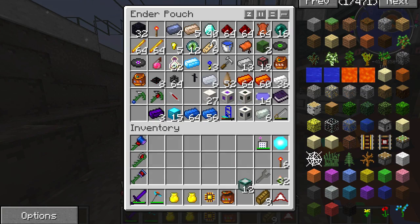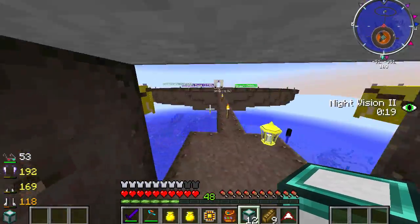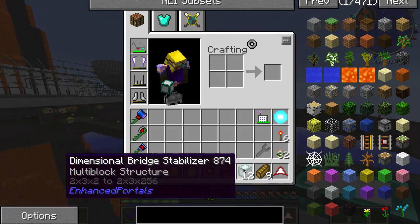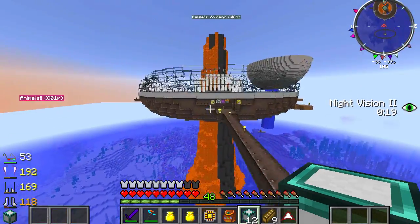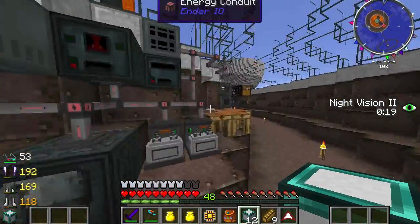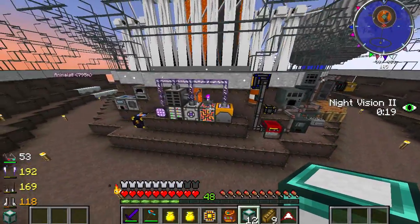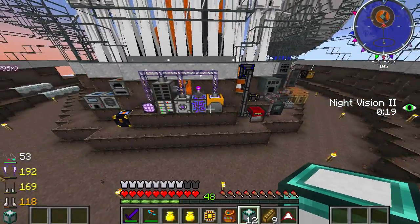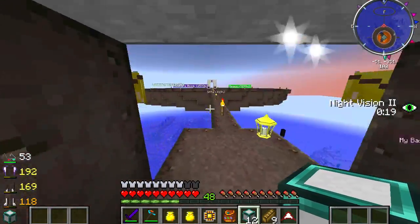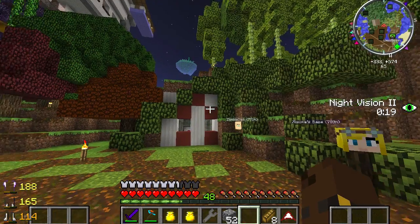I need the dimensional bridge stabilizers. I went over to see Biffa and as he was streaming I could see what he was doing at his base. I think the issue I'm having is that I don't have enough power - I originally just had it plugged in here which wasn't enough, and I also had it plugged into my nether lava generator thing, but neither of them are working. I'm going to experiment and research what I'm doing wrong.